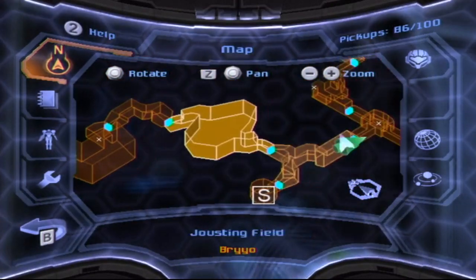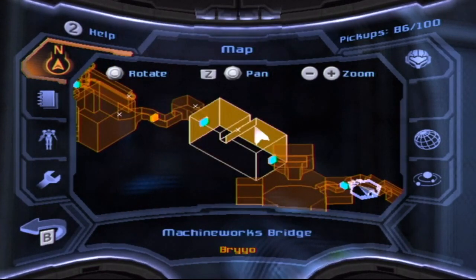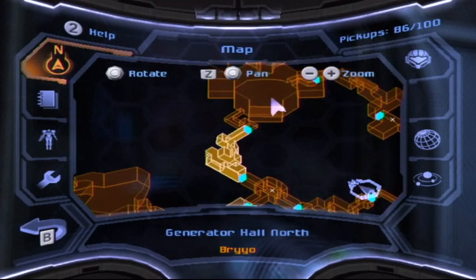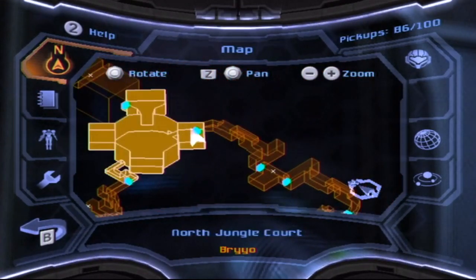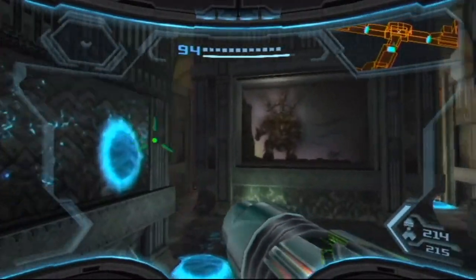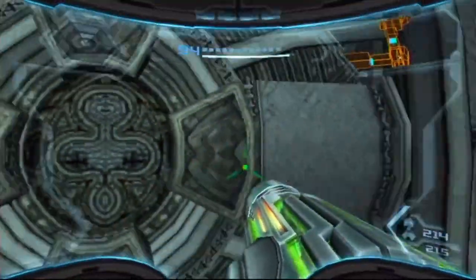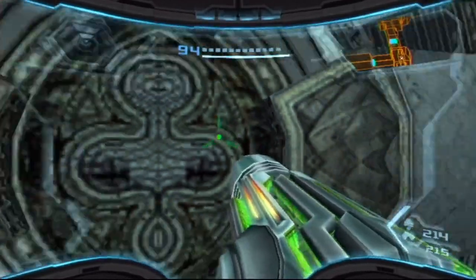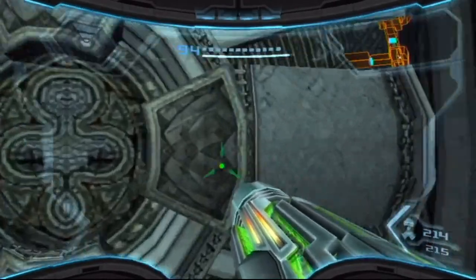I don't think- no, I'm not in the wrong room. I'm going the right direction. The question is - I'm fairly certain that the battery is here. I'm gonna check here first since it's actually closer to the exit. I think I remember the battery blocking off the route that you would take to get to the rest of Brio, because the Thorn Jungle is actually still connected to normal Brio, just very, very stupidly.